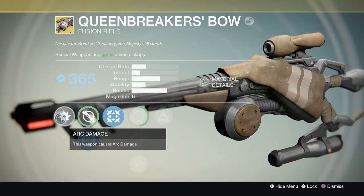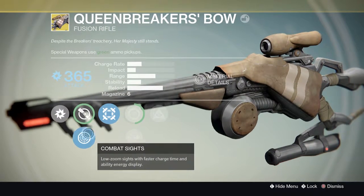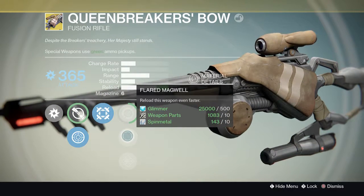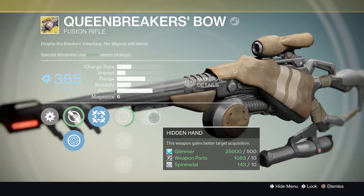These are the perks. It's an arc burn with marksman sight and a combat sight, hip fire, single point sling. It reloads faster, send it, and harder. Hidden hand.